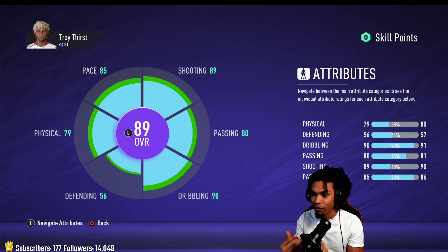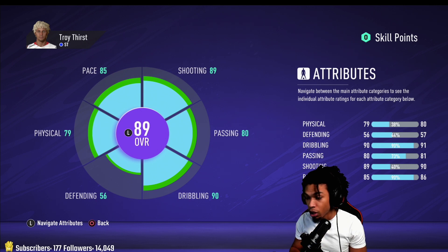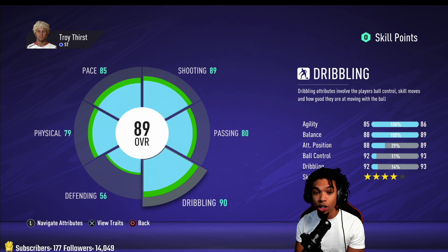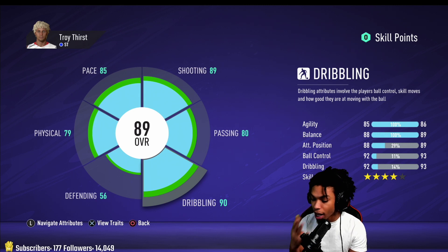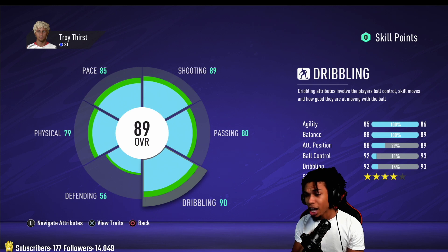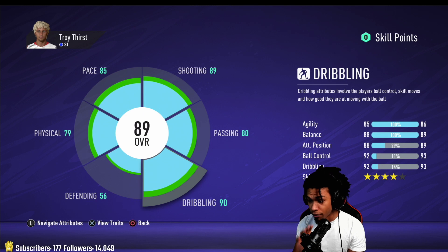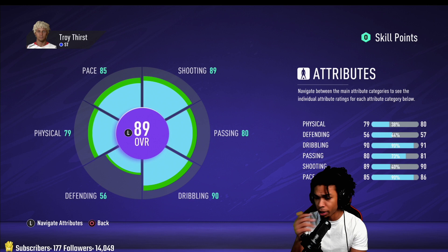You don't want to be at 99 pounds or whatever, because you're going to get bullied off the ball super easily by big center backs. Plus heading, volleys, and crossing are big this year, so you want to have bulk. Skill moves are 4-star — you can make it 5 depending on your build. I think 4 is fine for a bigger build. Ball control and dribbling are both at 92, which is very very good even though the build is bigger.